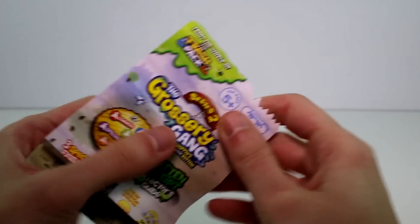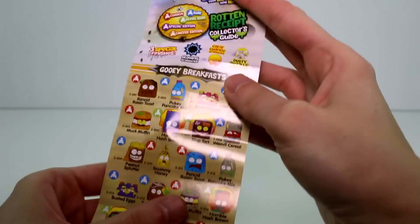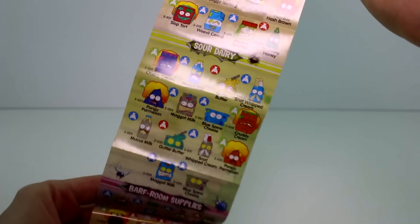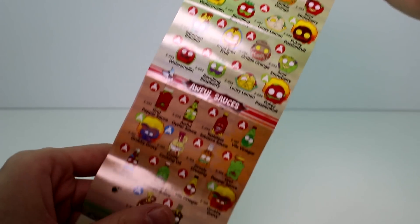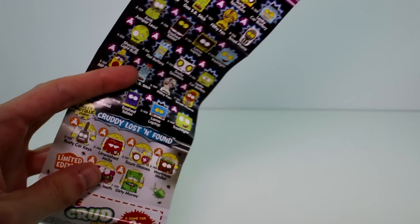In each of the packs we get a checklist. Here's just a quick look at everything on the first side and then here is the back side. Tons to collect. I'm probably going to need that because I'm still getting used to their names.